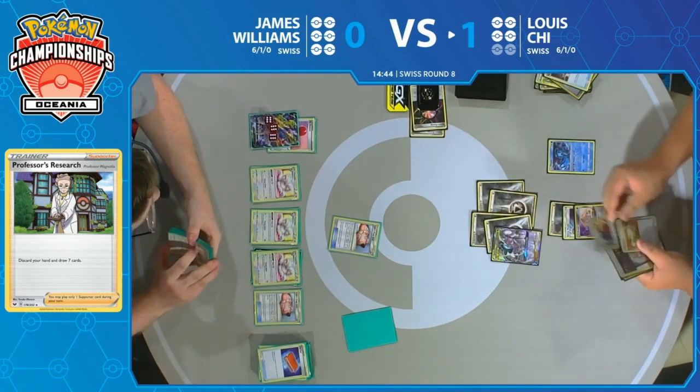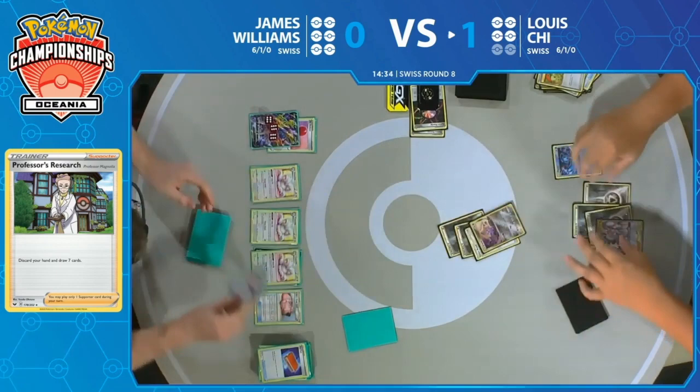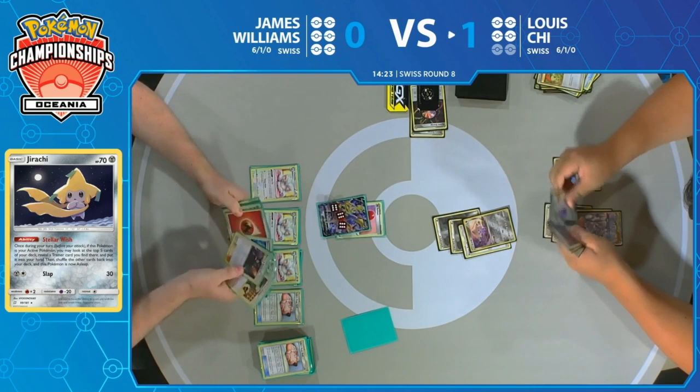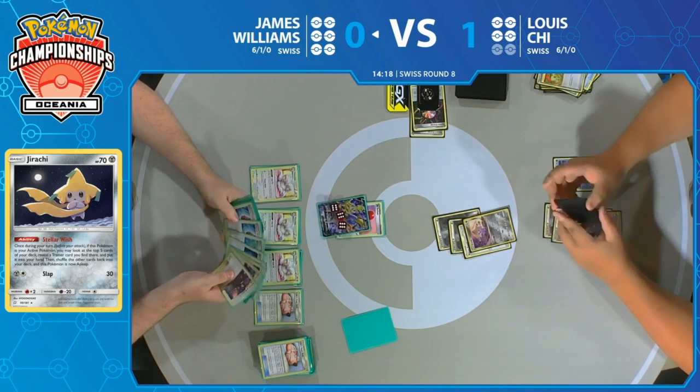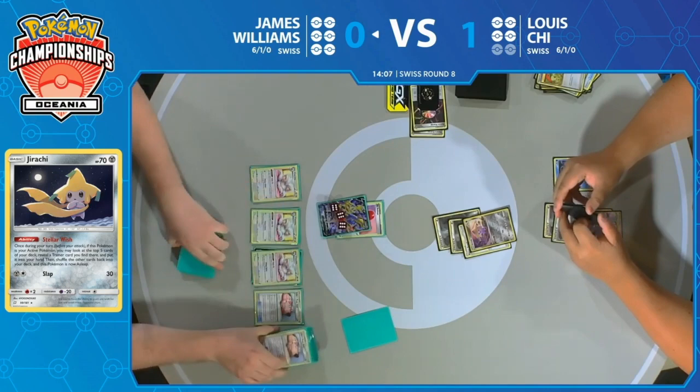Here we go — there's another Switch as well. Let's slap. He needed to wake it up. Jirachi, wake up, you gotta slap. Big slaps. So there is sort of a clock now, and this is why James saved the Crushing Hammers. This now opens up a way to discard these energies off of whatever the secondary attacker was going to be. Maybe James thought it was going to be Arceus, but no — it's Jirachi. So start to remove those energies off Jirachi if possible, and maybe just put Lewis in a spot where he has to burn through his deck even more to get that final attacker.